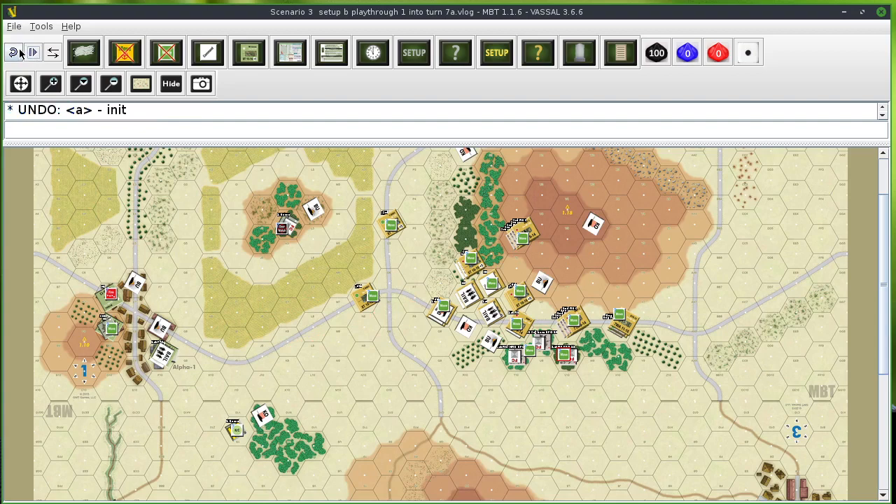We now have the initiative phase. NATO rolls a 38 on the initiative. There's no indirect fire for the Soviets, but there is US indirect fire — I'm checking the range and I am going to do indirect fire there. I need six or greater, which is unit quality plus one die roll modifier, so basically I need to roll five or greater on a ten-sided die — and we have a response, so there will be incoming fire.